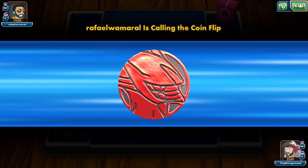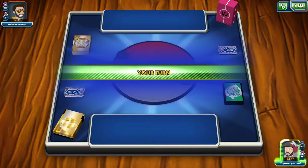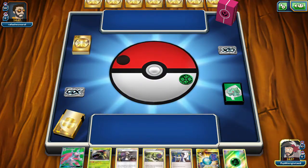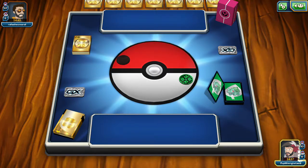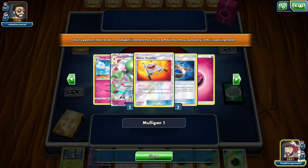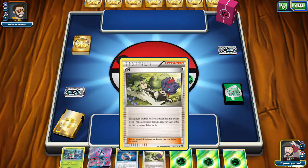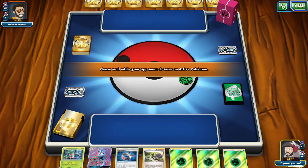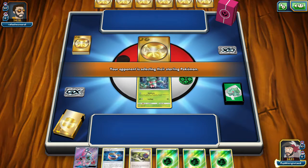We're playing Raphael Wamaral. We won the coin flip and we do want to go first. We have evolution lines — we need to get set up but we did not draw a basic. We are facing what looks like Gardevoir. We're going to Fomantis up, Brigette first turn, and get an extra energy on the board. We'll probably pull out Genesect so we can get that extra energy onto Genesect. We are facing off against Ralts — go ahead and get that Brigette since we do play two in case one gets prized.